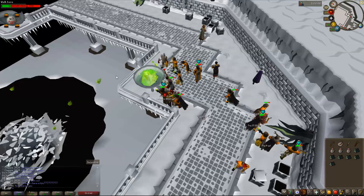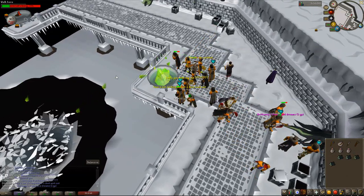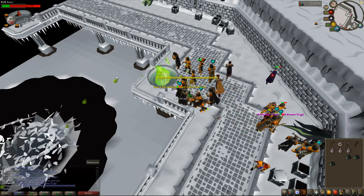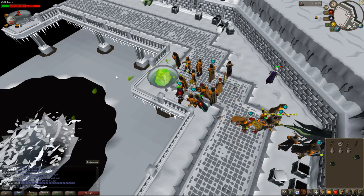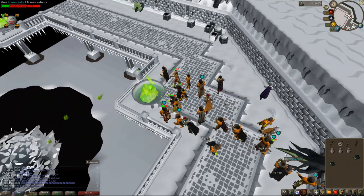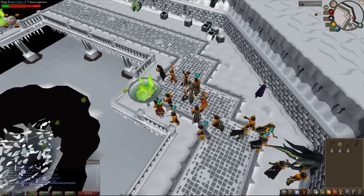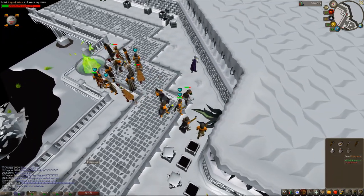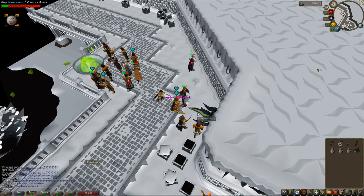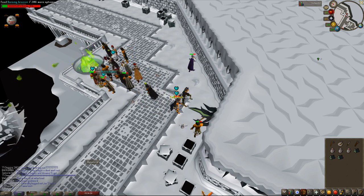It will take around 650 to 800 runs to get from 50 to 99 fire making, depending on how efficient you are and how lucky you are, because you get damaged randomly at Wintertod. The damage interrupts you when you're putting the logs into the fire and when you're cutting up the roots to make the kindling, so sometimes your EXP per hour will be a little faster or a little slower.